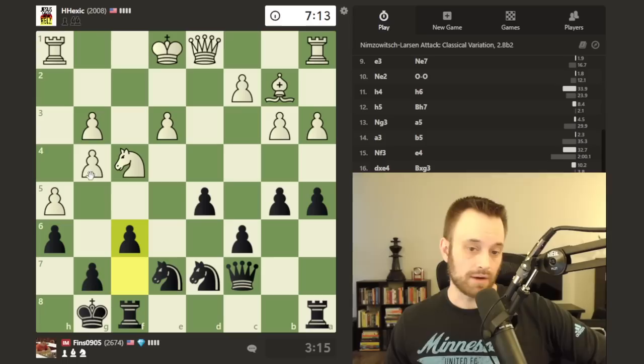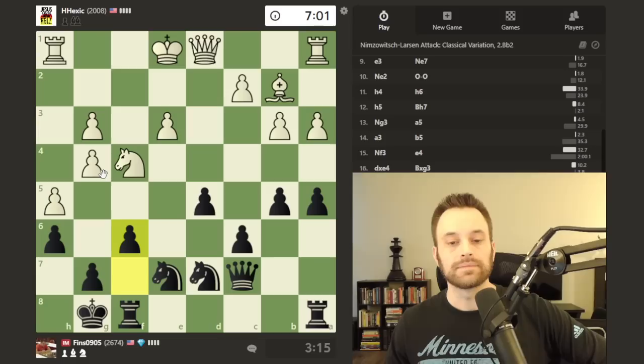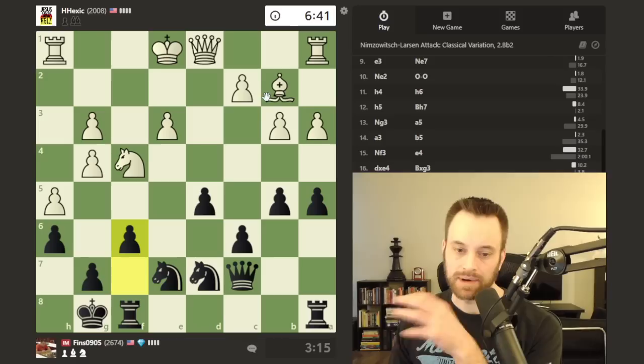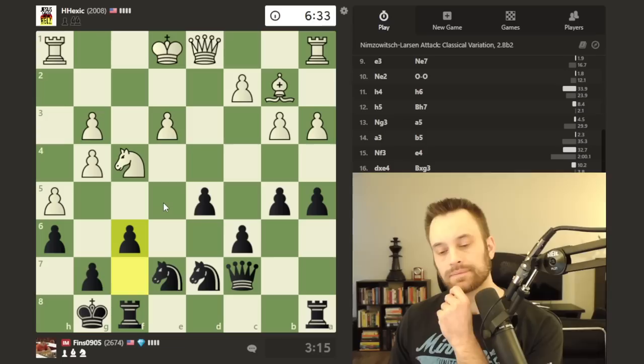Interesting position — I have to watch g5 as a pawn break that white might try. That would be a violent pawn break. I don't see that working out in the short term but I have to keep an eye on it. Notice I'm putting pawns on the same color as white's remaining bishop. We want to do that, as opposed to putting pawns on light squares where the bishop would have greater scope.